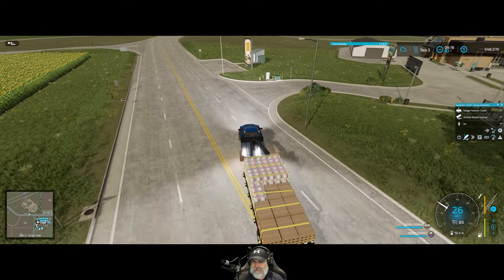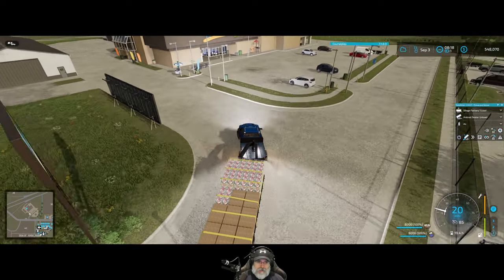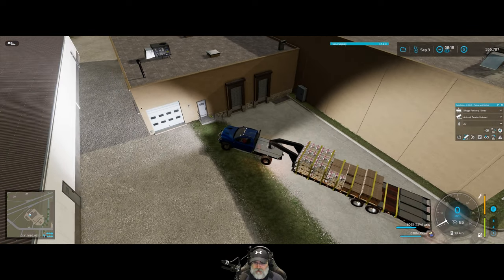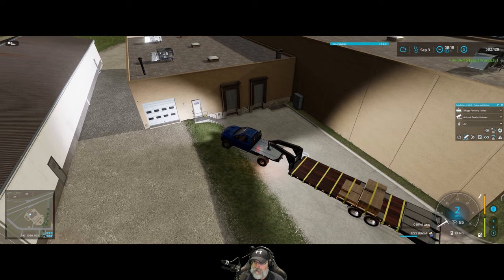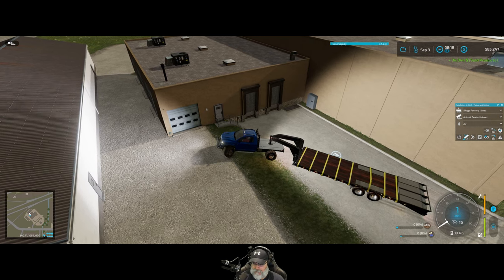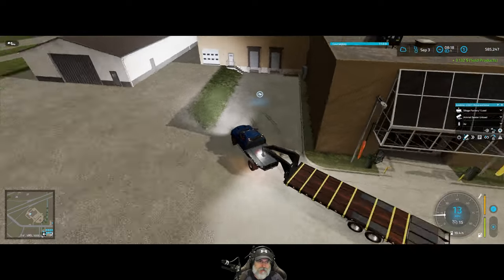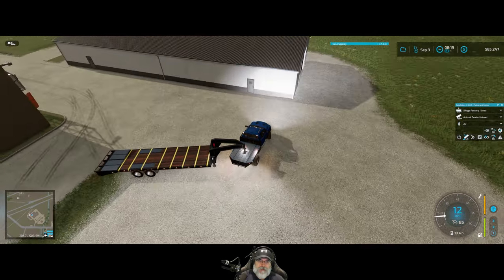I have severe stuttering issues whenever I haul pallets around. I don't know if it's mods or what it is, but once I get going over about 30 miles an hour it just starts to kick in. I'm selling the butter here too - I should not have loaded those at the same time. Might as well just let it finish. The price difference between the bakery and the grocery mart is $9.67 - that's too bad. Obviously we want to sell for the best price.